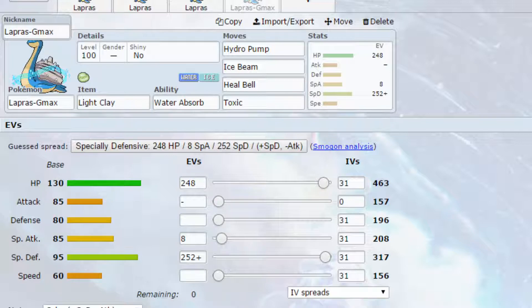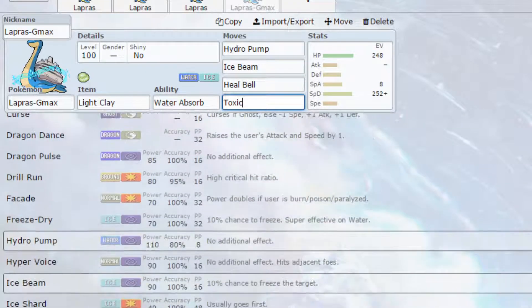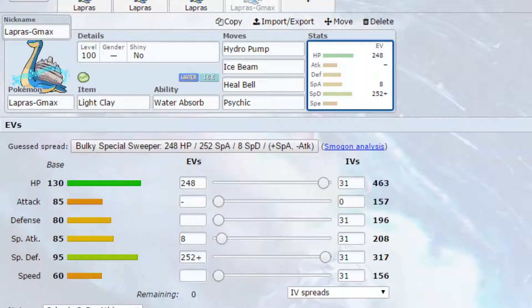You've got Hydro Pump — powerful Water-type STAB attack that hits a variety of Pokemon. You've got Heal Bell to get rid of any status conditions. I put Toxic on here, but actually I think that might be illegal — Lapras may not be able to learn it. So you could go Dragon Pulse, Freeze Dry — though I'd recommend replacing that with Ice Beam to trigger G-Max Resonance — Psychic, or even Sparkling Aria. Lots of different options.